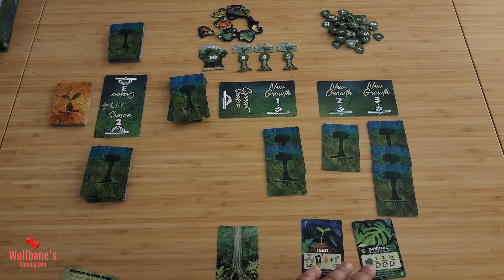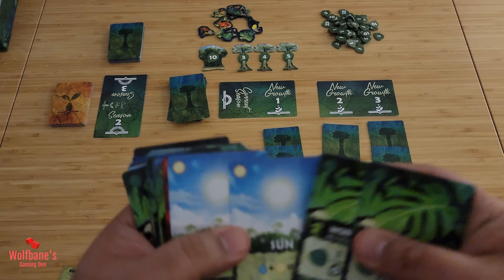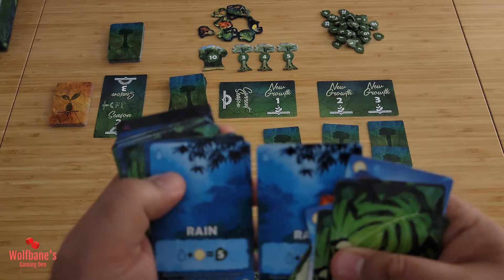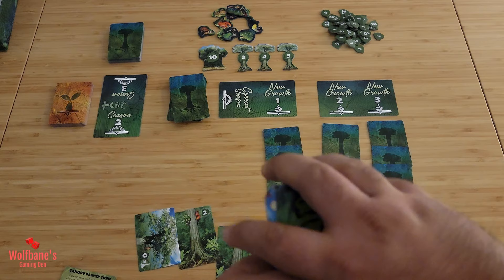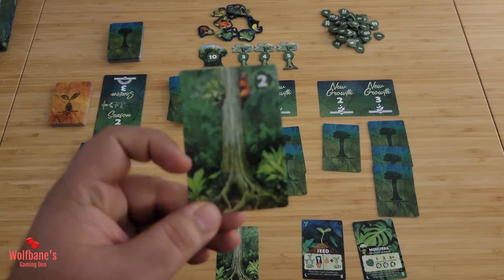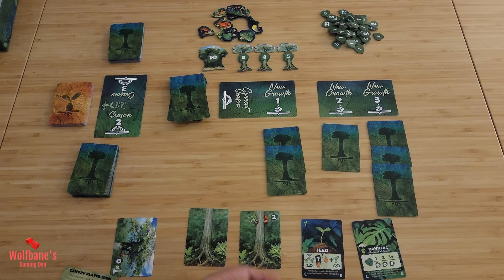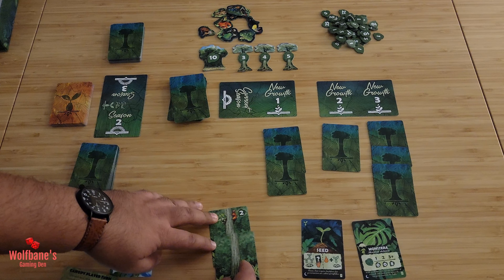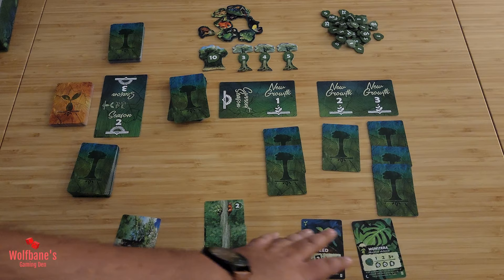Certain other cards work differently. Tree Trunk cards can be played in one of two ways: you can start a new trunk by putting it in front of yourself, or you can extend an existing tree by placing it underneath the current trunk. You also have Canopy cards, which go on top of trees. Whenever you get a Canopy card, you must place it on top of a tree, which caps the growth of that tree at that point — it's not optional.